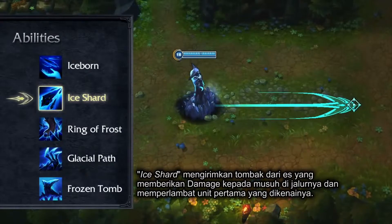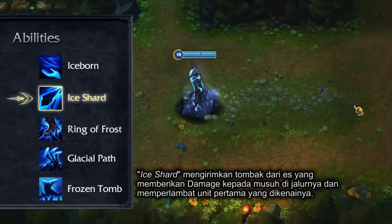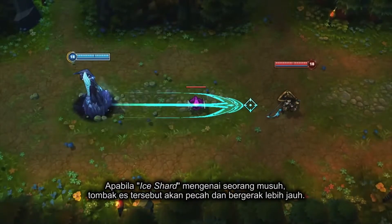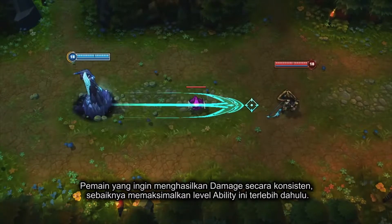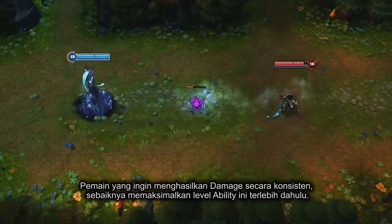Ice Shard sends out a spear of ice that damages enemies in its path and slows the first unit hit. If Ice Shard hits an enemy, the projectile shatters and travels farther than it would otherwise. Players looking for consistent damage output should always max this ability first.